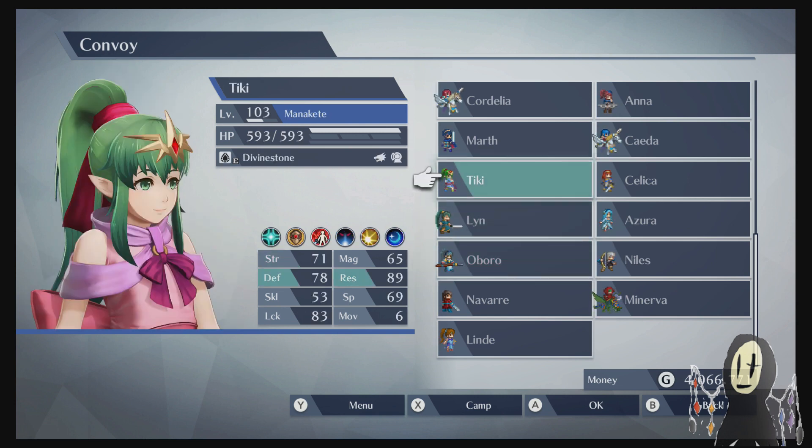First and foremost, due to the fact that she has, for her main offenses, a combination of strength and magic in her attacks, using the new Stat Flip ability, we can now divert that to defense and resistance, which are just slightly more. It's not that much of a damage boost, especially considering that offensive stats don't really mean that much in the grand scheme of things, but it is still nice that she does get a bit of a boost.